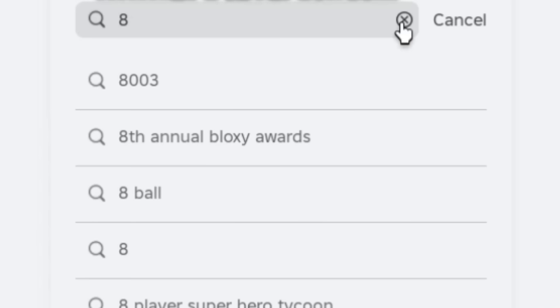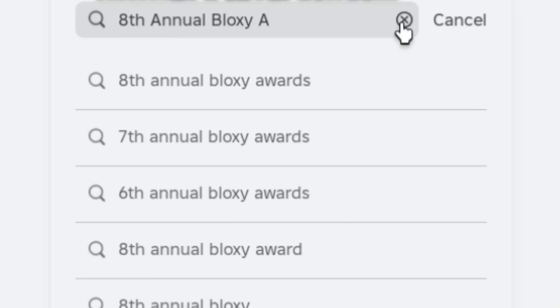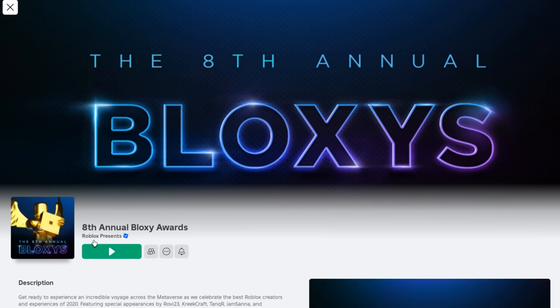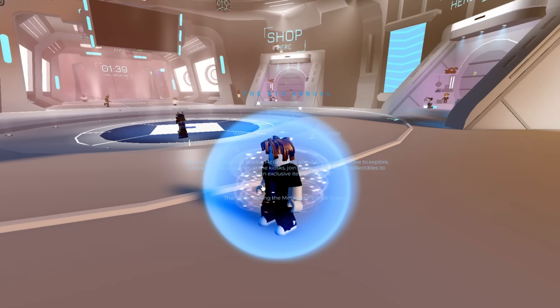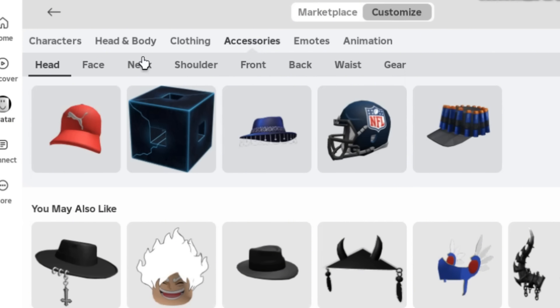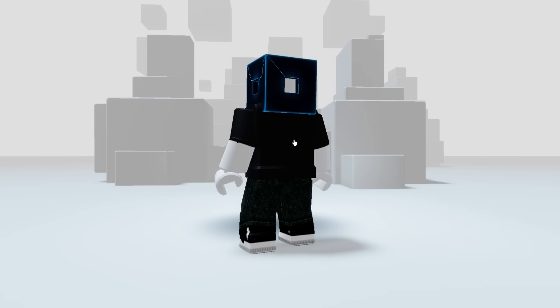For the next item, search for this game: 8th Annual Bloxy Awards. Select the first one with the big icon and make sure it's created by Roblox Presence. You literally get the free item just by joining the game. Here's the badge for the item. You will find the item in your inventory under accessories head. You get this block head accessory — very weird, but it was too easy to get to pass up. Very nice.